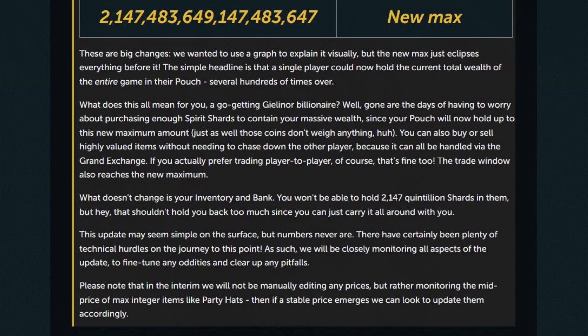The long awaited max cache increase is now here. To give you a scale of how big a change has been made today, here are the different types of max cache stacks you could have previously versus the new. We have the traditional max stack, the theoretical cache stack if you put it in shards, and the theoretical cache stack if you had it in shard packs. The new max is now 2.147 quintillion gold, which is 1 billion times more than the max cache stack just yesterday.